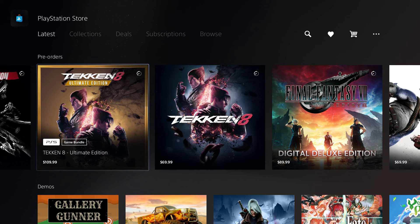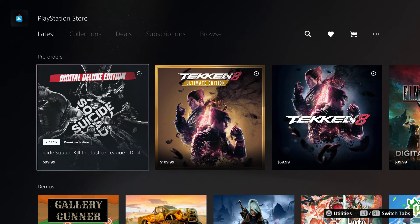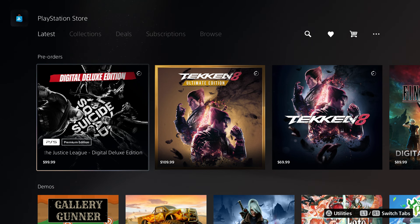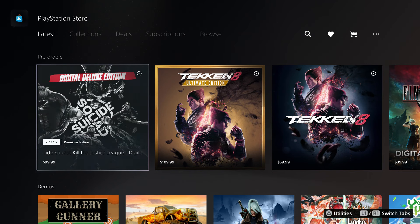The last method for both Suicide Squad and Tekken 8 is purchasing from a regular independent video game store. I recommend you do not purchase from Target, Best Buy, or Walmart — they only release it on the same day as everyone else. But a regular independent game store gets games like six days early, and you can get the standard edition, so you spend less money and still get it way early.